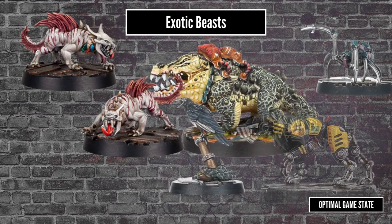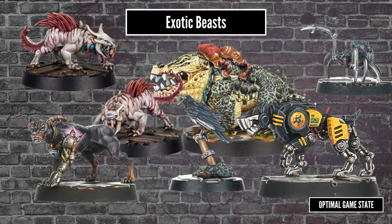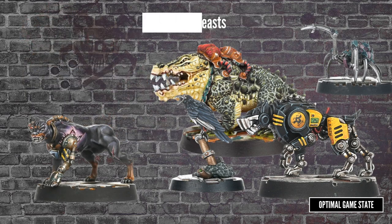A different approach is with exotic beasts — these are pets and critters. I mention them here as the models are often thematically similar to the brutes, just smaller. They're actually considered to be equipment and follow normal equipment rules. So you can get a Cyber Mastiff, but it is assigned to a gang member, and the exotic beast model appears on the board while that gang member is on board. They'll always stay within 3 inches of their owner and are activated at the same time as the owner with group activation. They do actually gain experience and injuries though.